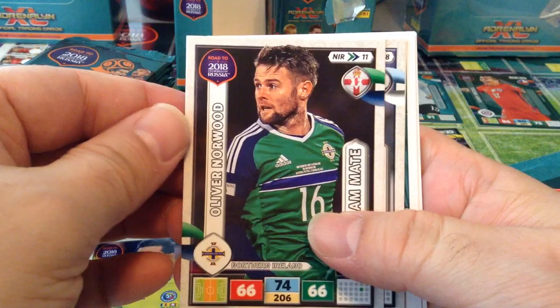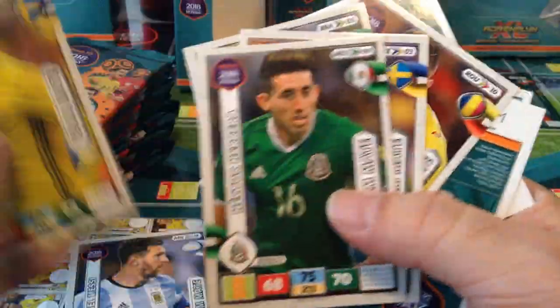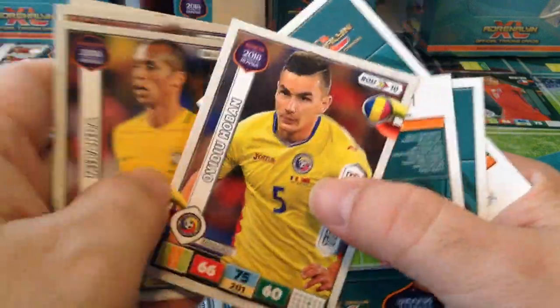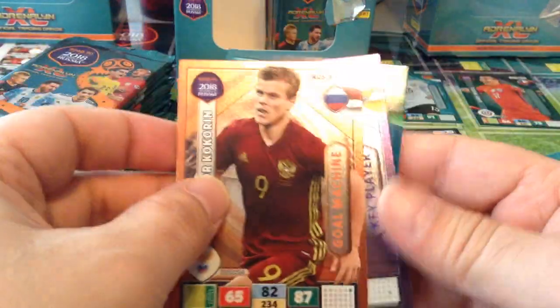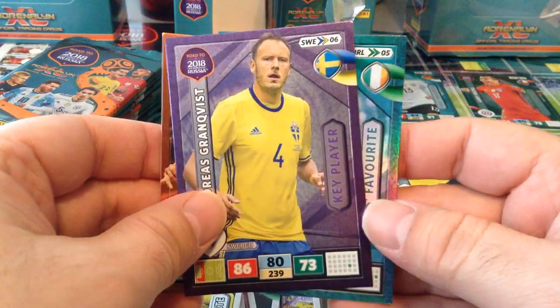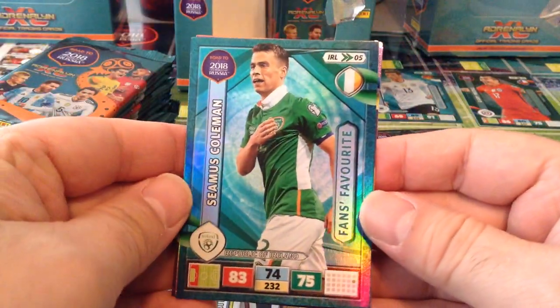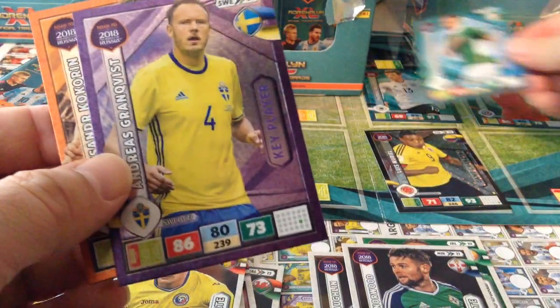Oliver Norwood, Northern Ireland. Here's Messi. A lot of Sweden, Romania. We get three special cards in this packet — amazing! Goal Machine Kokorin from Russia, Grand Frist key player Sweden, and Seamus Coleman Fans Favourite for Republic of Ireland. Nice one — a stacked packet.